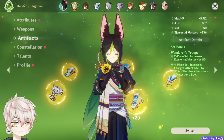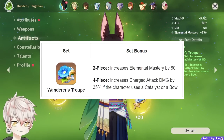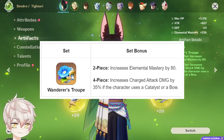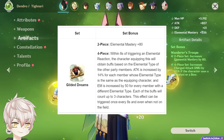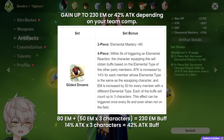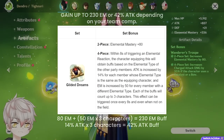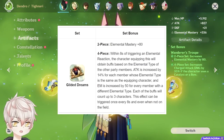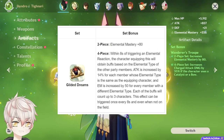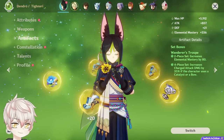Now let's get into artifact setups. As primarily a charge shot user with Elemental Mastery synergy, Tignari's setups will be nearly identical to Ganyu's. 4-piece Wanderer's Troupe will likely provide the most universal benefits without requiring new resin usage — 80 Elemental Mastery from the 2-piece, and 35% charge shot damage provides its strongest DPS buff. 4-piece Gilded Dreams is one of the 2 new sets released with Sumeru. While it can grant up to 230 Elemental Mastery, or 80 EM and 42% attack, it is a new set requiring fresh farming. At full value it's close to Wanderer's Troupe but loses more value the more team buffs provide these stats. I'd primarily stick with Wanderer's Troupe for a less stressful experience.